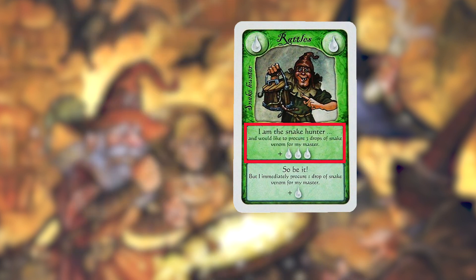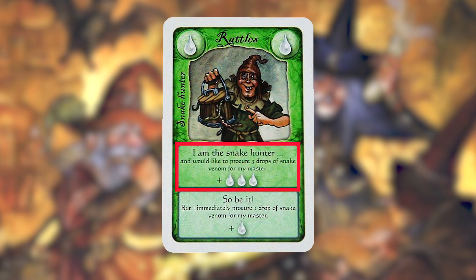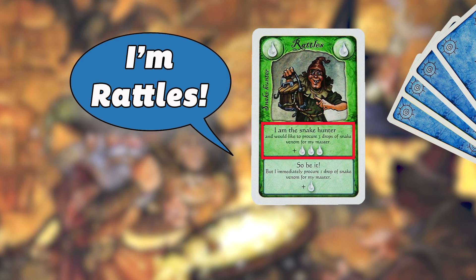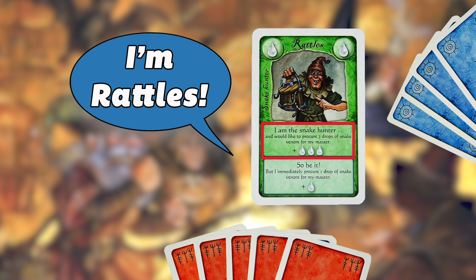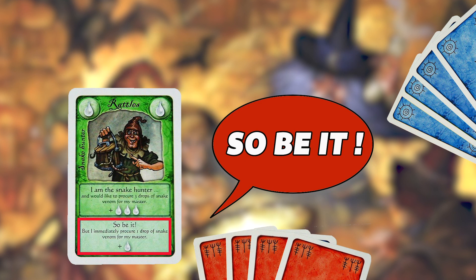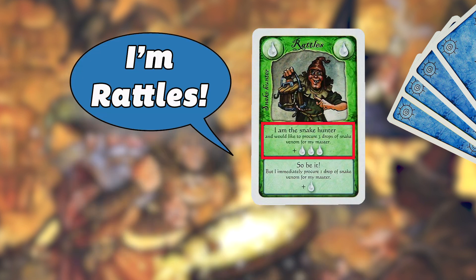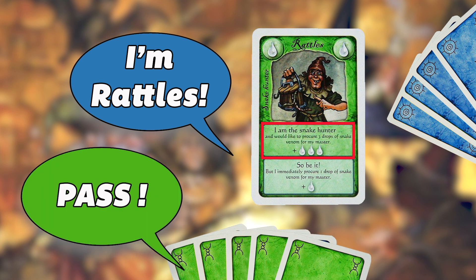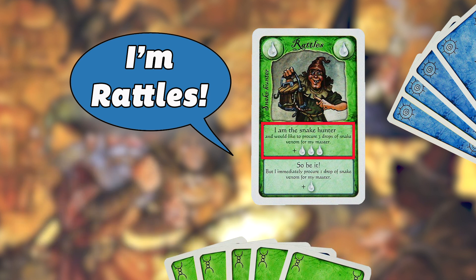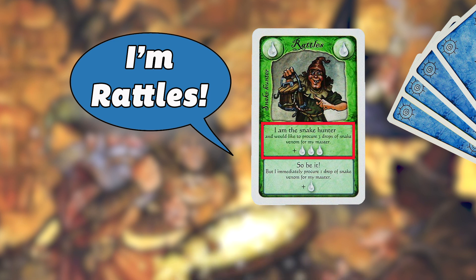Only the third player will gain 3 venom white resources. However, if the second player thought that the third player might have also picked Rattles the Snake Hunter this round, they can say 'so be it' and gain 1 venom white resource immediately. At this point, the first player is still Rattles the Snake Hunter if the third player didn't choose that card, and if that's the case, the first player will get to execute the primary action and gain 3 venom white resources.